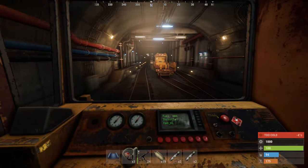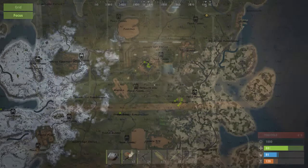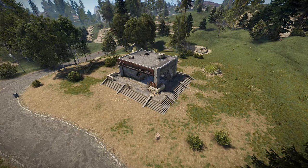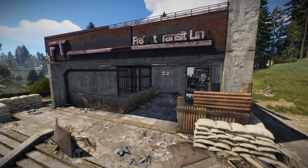Now let's take a look at the new features. The rail network spans the entire map, and there's plenty of entrance points including an entrance at almost every monument. The rail entrances are small grey buildings found commonly just off the road, but this may be subject to change in the future.